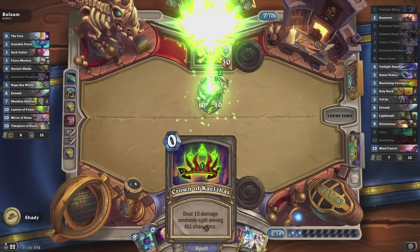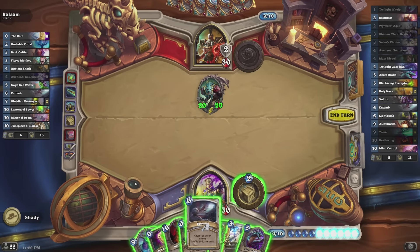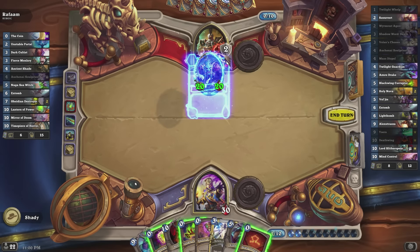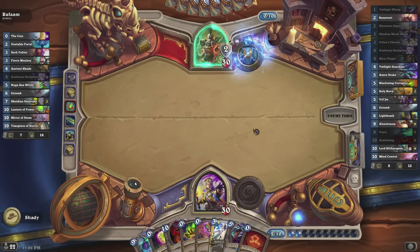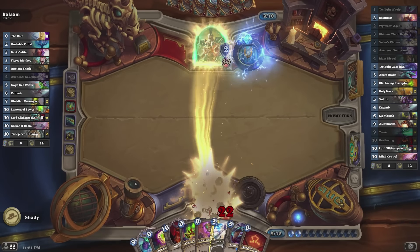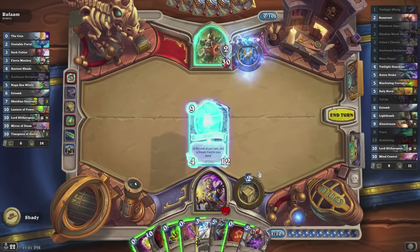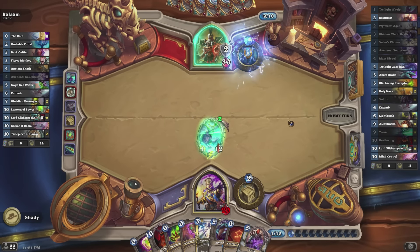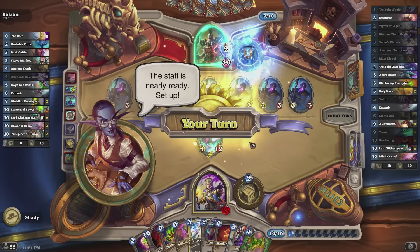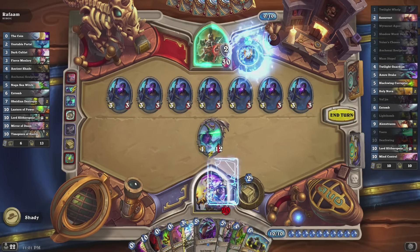He gave a minion +10/+10, so next turn I basically have to Entomb it — which I was probably going to do anyway. I put it into my deck so I can draw Lord Slitherspear later, which will be quite good. He used 10 mana just to deal 10 damage to my face, which I'm okay with since he's not playing a threat and it lets me take initiative. Vol'jin is really good in this deck because all of his stuff has high health, so we can swap health values with Vol'jin and then use something with low attack to kill it. He uses his mummy ability again so I use the deal-5-damage-to-all-characters effect to clear them.